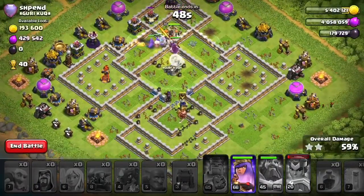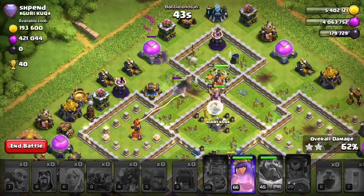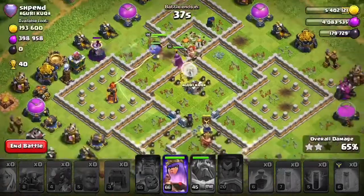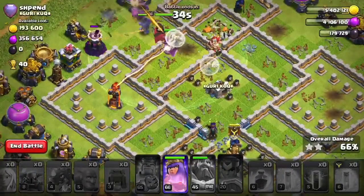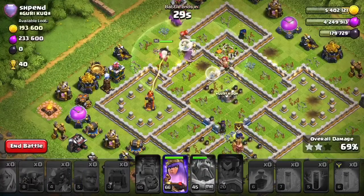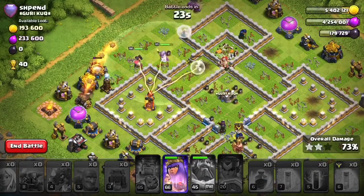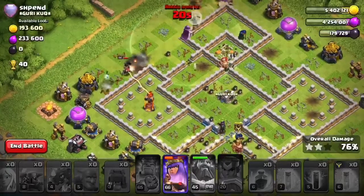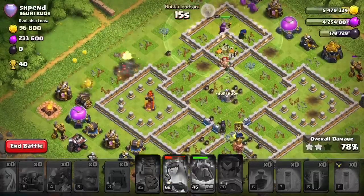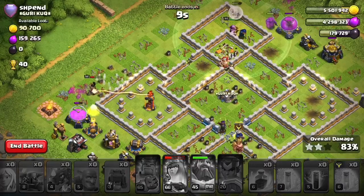At Town Hall 13, the giga inferno is going to wipe out a wave of bats very quickly. This person made the right decision going for multi infernos everywhere - multi infernos are really nasty at TH13. If you're designing a base, think about using multi infernos. The single ones ramp up and are pretty nasty without being upgraded, but upgraded multi infernos do a lot of damage to bowlers, witches, and bats. Three multi infernos at TH13 is a good idea.